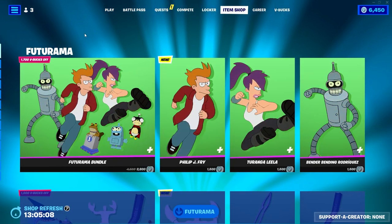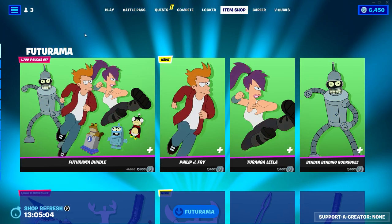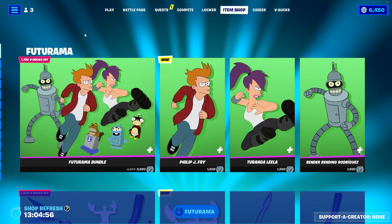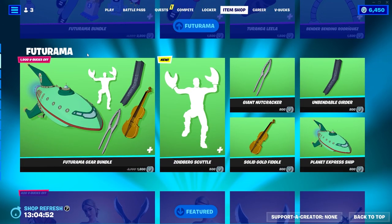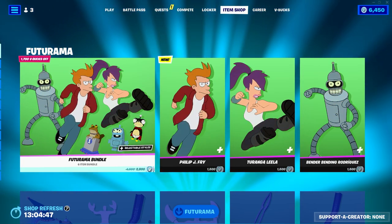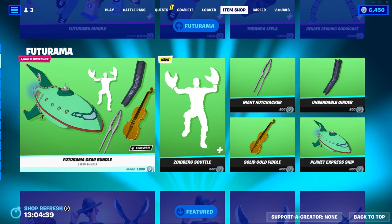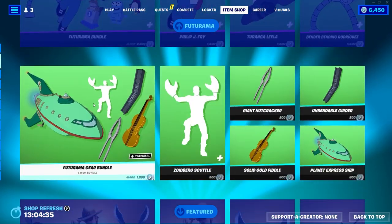Good morning guys, Valda Val here with another Fortnite video. Today we have Futurama in the item shop. I'm not really a huge Futurama fan — I've watched a couple of episodes here and there — but it's cool to finally see it in the game. There is a skin bundle that comes with six items: three skins and three back blings. There's also a Futurama Gear Bundle that comes with three pickaxes, a glider, and an emote.